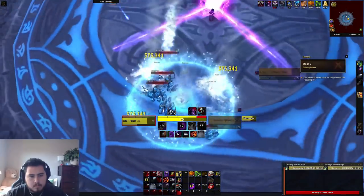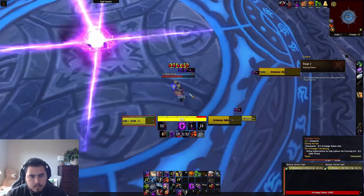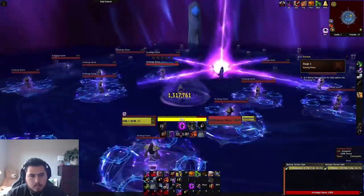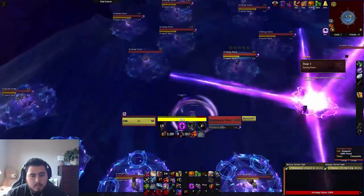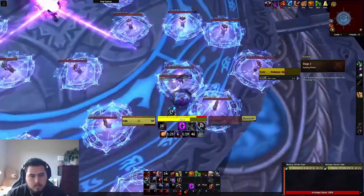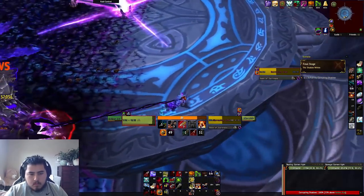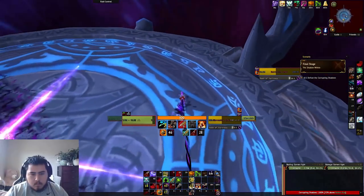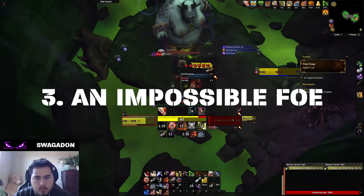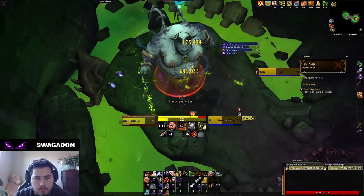Number four: Closing the Eye. Archmage Xylem makes this challenge difficult with his multiple schools of magic and expert hide-and-seek abilities, but Closing the Eye is one of the more easily out-gearable Mage Tower challenges. This challenge is available to Subtlety Rogues, Arms Warriors, Survival Hunters, Havoc Demon Hunters, and Frost Death Knights. The Subtlety Rogue's ability to handle transition phases with Cloak of Shadows and Shadow Step, along with AoE damage reduction from Feint, makes it the easiest class. Frost DK, on the other hand, has a significant lack of mobility, making it hard to connect to Xylem and move across the platform.